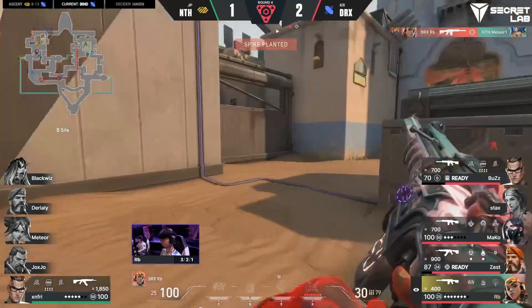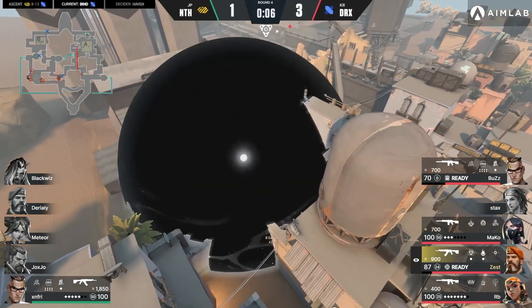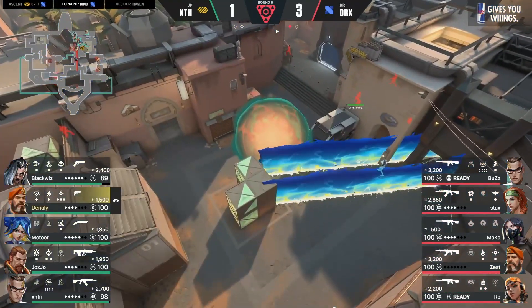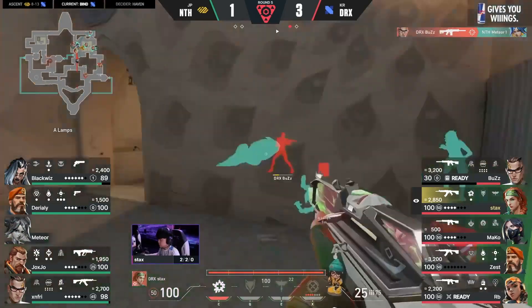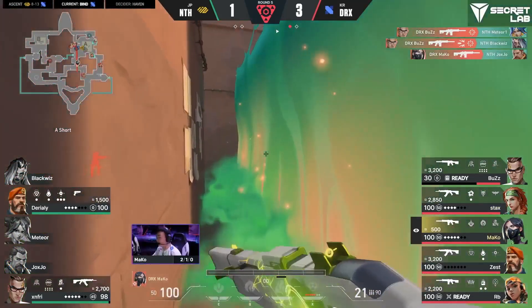Buzz just finds that second kill with the most awkward timing behind it — not just leaving Meteor on an island. Very limited amounts: two rifles, the Bulldog and the full-on rifle there. And you can see Meteor is going to try and get himself into a position to do some damage. But again, slippery DRX — not going to give you an easy fight. And Buzz going to find comfort in all that mayhem.